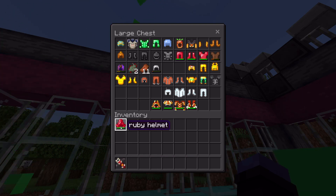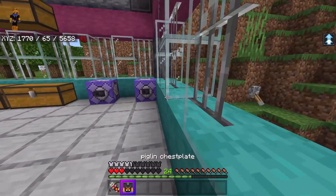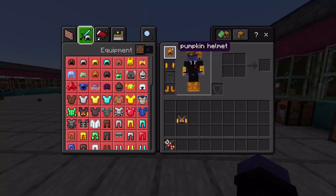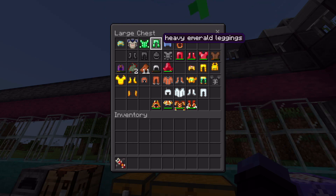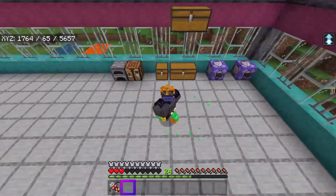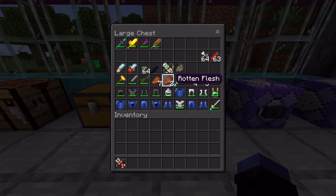I still have jump boost from earlier but let's try out some of the other armors. We've got a pumpkin helmet, piglin chestplate, a headband. Pumpkin seems to match — I'm going to wear pumpkin and piglin, and there's just some called 'boots.' I'll throw in the heavy emerald pants. I look so bad right now — each piece looks cool individually but all together I look kind of stupid. Actually, you know what, I kind of look cool. This chestplate looks awesome though — it's actually so crazy.